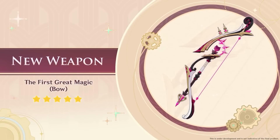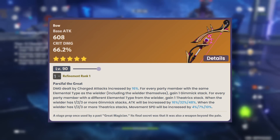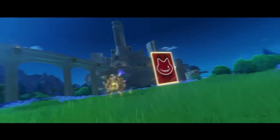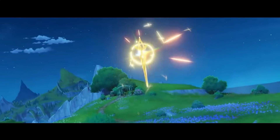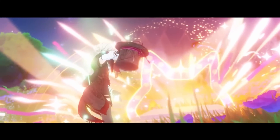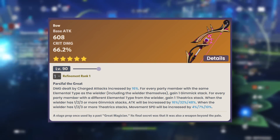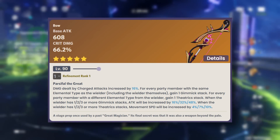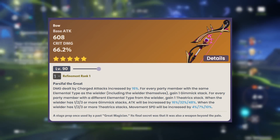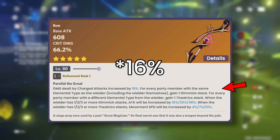First off, in 4.0 we have a brand new five-star weapon especially for Lyney, which is the First Great Magic. I love this bow's design — the black and red ruby combination is just my style. Regarding the bow's skill, it has decent base attack with 66.15% crit damage, which is on the higher side. I think it's only the second best after our Aqua Simulacra, which is around 88%.